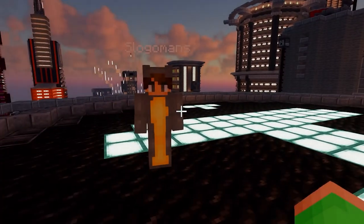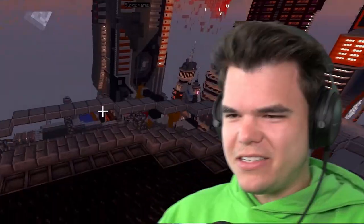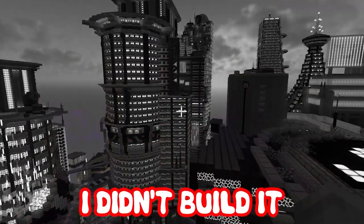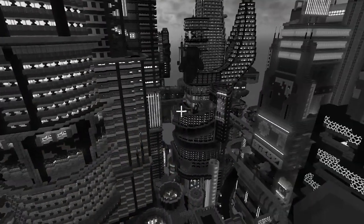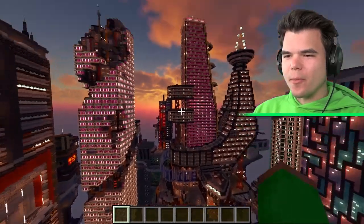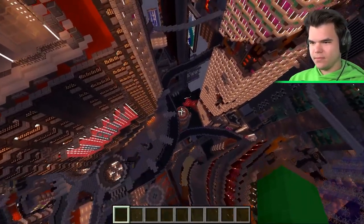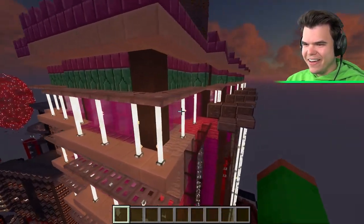Welcome to Neo Slogio Kio! Jelly admits he didn't build this one, though he insists he totally built the previous map. The build features extremely futuristic-looking tall skyscrapers with stuff still loading in. Josh says he'd buy an apartment there, and Jelly claims the penthouse - though it takes some time to fly up to it.